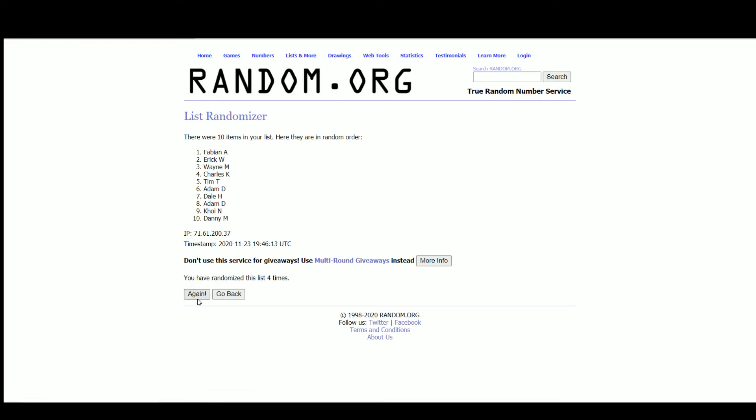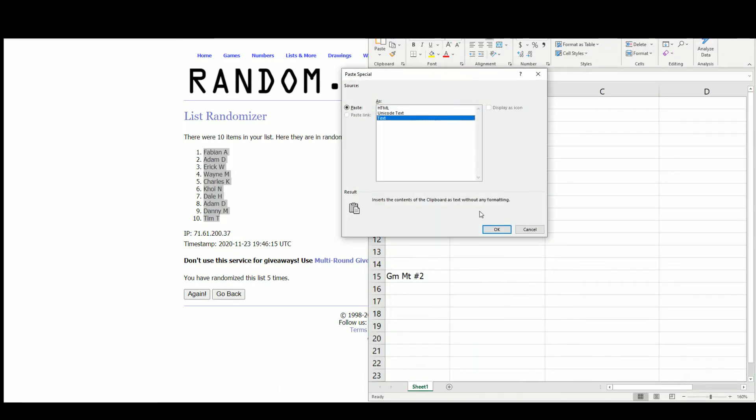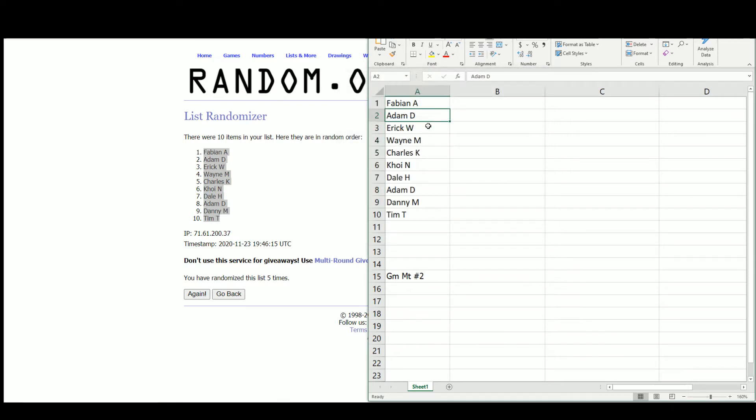Our top pick goes to Fabian — beginner's luck! Look at that, Fabian with the first pick. Then we've got Adam at two, Eric at three — a top three pick there for you, Eric. Wayne four, Charles five, Koi at six, Dale seven, Adam eight, Danny nine, and Tim with the last pick in the draft.